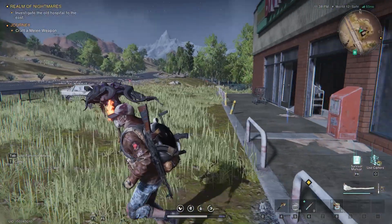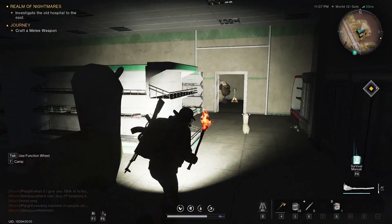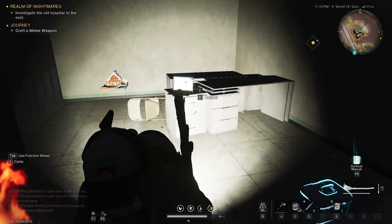First you have to come to this location which I show you in the map. Once you are there, go to the last room of this building. Now follow the video to find the deviant location.